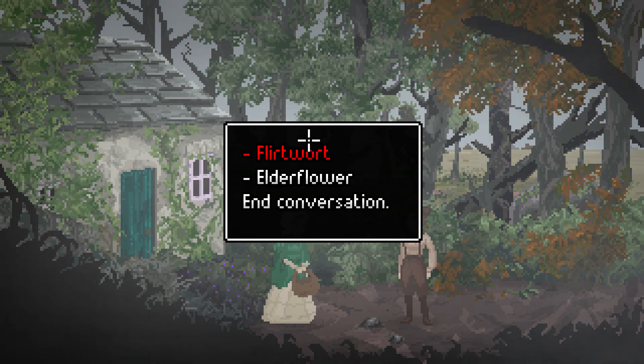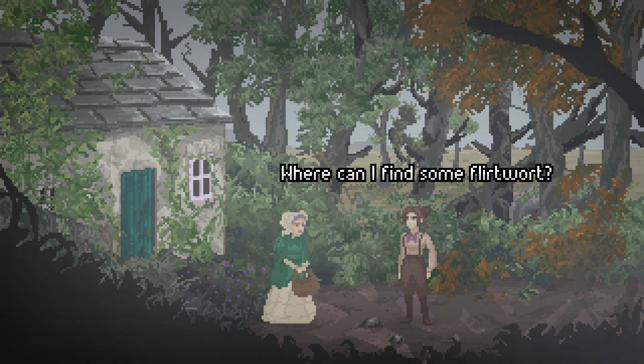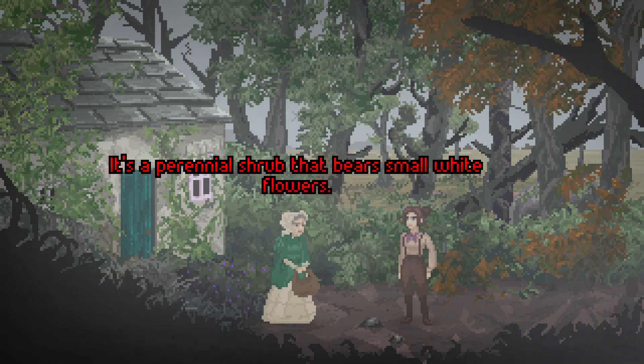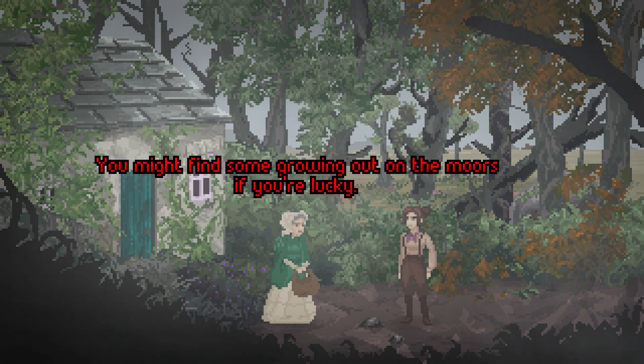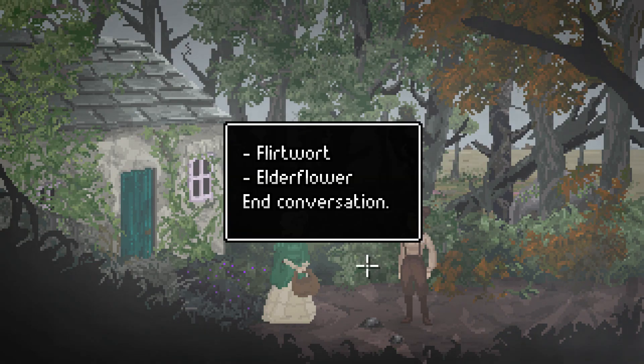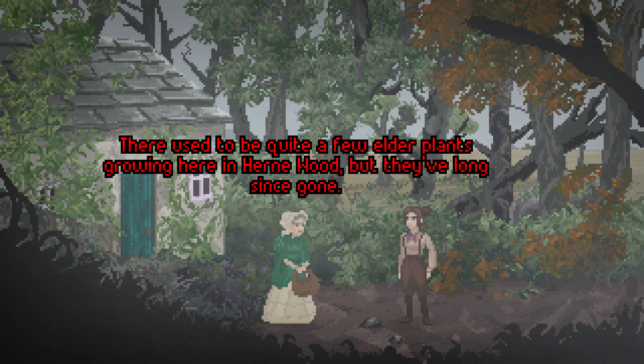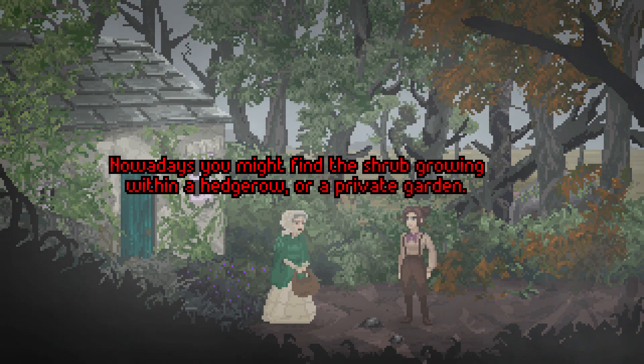I know where one of those grows — at the little river. Where can I find some flirtwort? Flirtwort is not commonly found around Bewley. It's a perennial shrub that bears small white flowers. You might find some growing out on the moors if you're lucky. Thank you. Where can I find some elderflower? There used to be quite a few elder plants growing here in Hearnwood, but they've long since gone. Nowadays you might find the shrub growing within a hedgerow or a private garden.